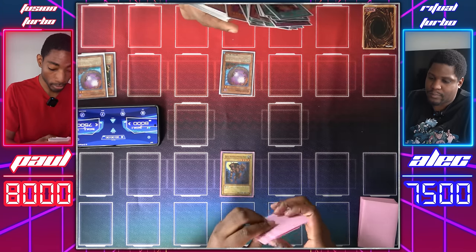And thanks to your Luminous Spark I'm even gaining 500 more attack points. That's insane. It's time to enter the battle phase — if just one more of those coin flips could have gone in my favor. I attack Jirai Gumo. That's game — 1,100 damage to end this duel.